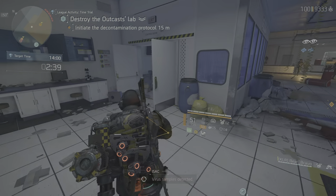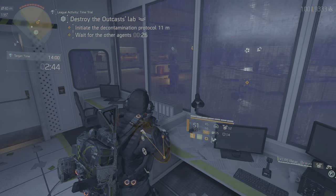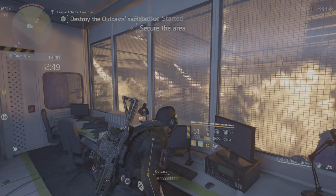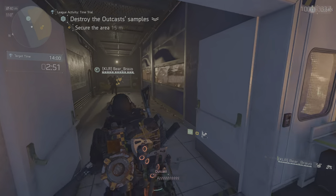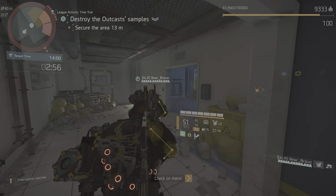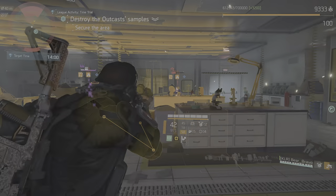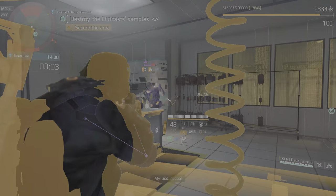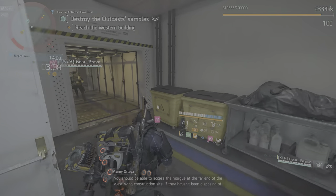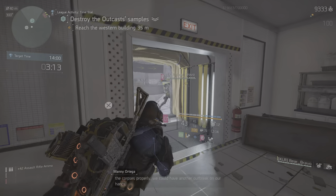Virus samples detected. You should be able to access the morgue at the far end of the West Wing construction site. If they haven't been disposing of the corpses properly, we could have another outbreak on our hands.